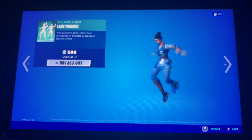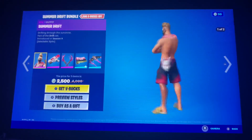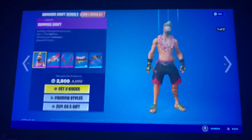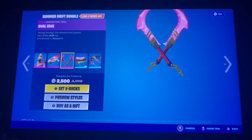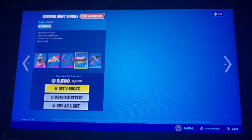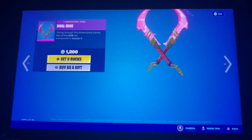We also got the Summer Drift skin back with the back bling, the Uzi with two edit styles, the Dual Edge pickaxes, the Kitsune wrap, and the Driftstream glider. I'll show you the prices of all of them individually.